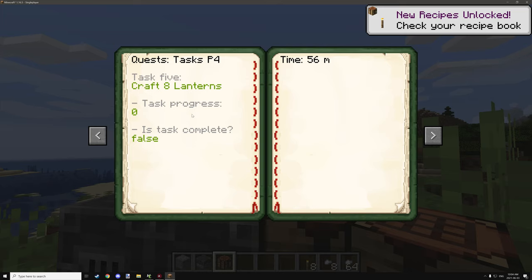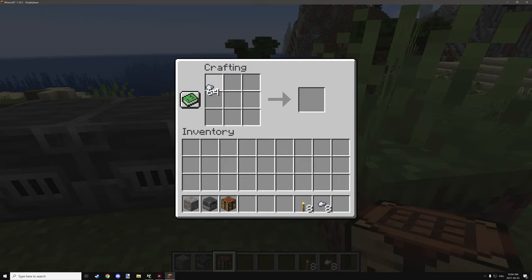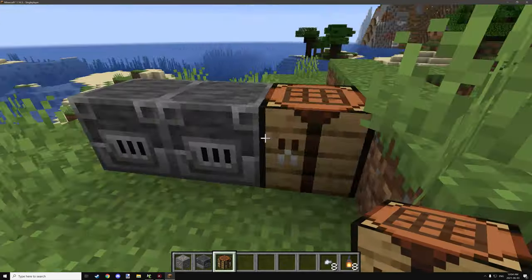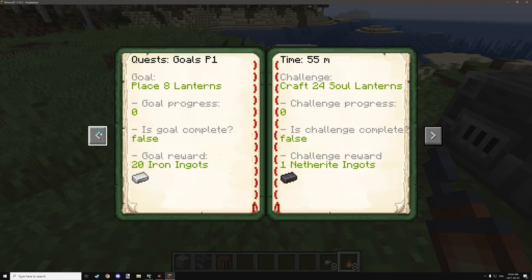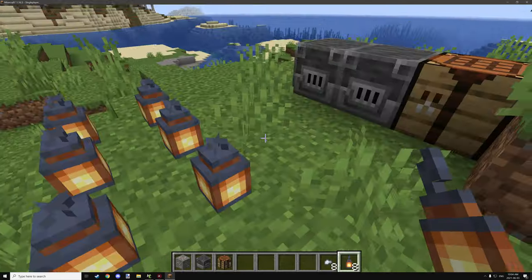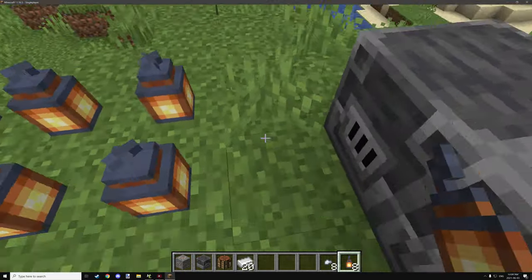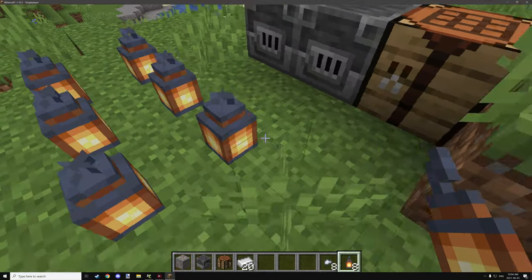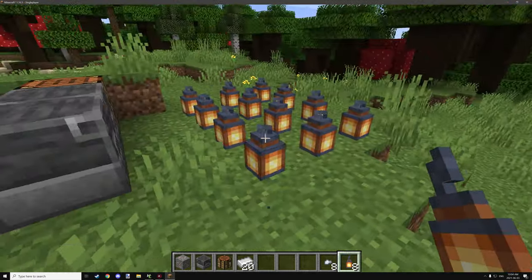Our last task is to craft up 8 lanterns. We'll place the iron nuggets like that and put torches in the middle — now we have 8 lanterns. Then the goal requires us to place down 8 lanterns. If we place down 6 of them, it should say we've placed down 6. And there we go — we got our iron reward. If we place down another one, it won't give us the reward again because it's been disabled. That's basically how that works.